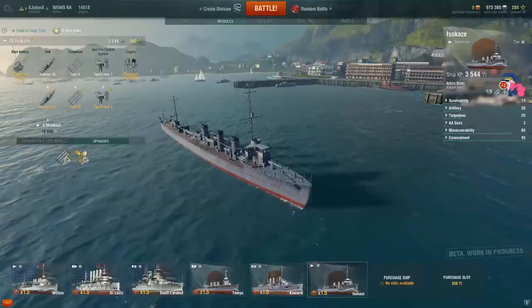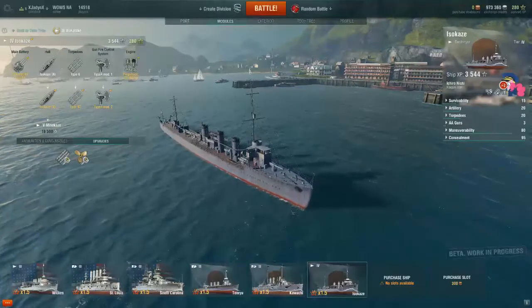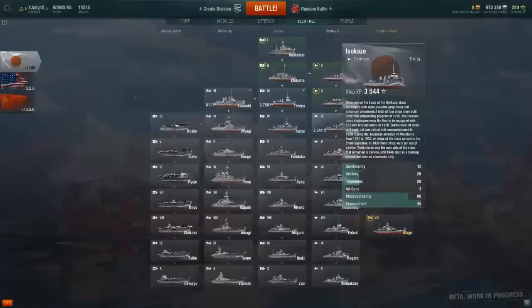The Izukazi — I'll pull it up from the tech tree. This is the Izukazi destroyer. Designed on the basis of the Uzumaki class destroyer with more powerful propulsion and enhanced armament, a total of four ships were built under the shipbuilding program of 1915. The Izukazi class destroyers were the first equipped with 533 millimeter torpedo tubes, and they were commissioned in 1916.